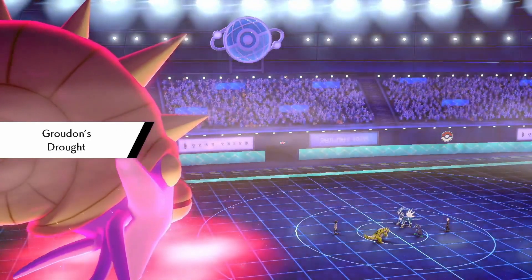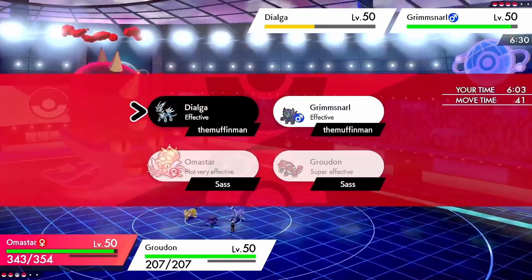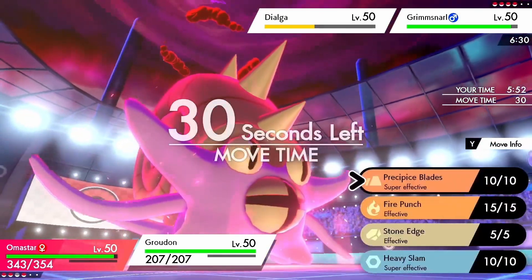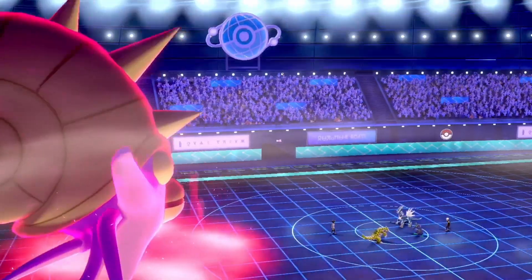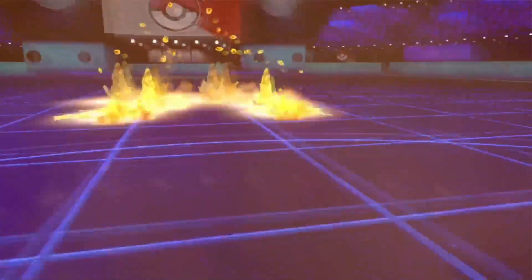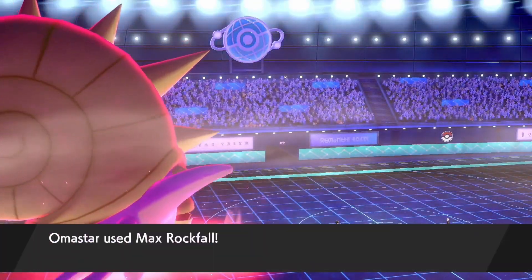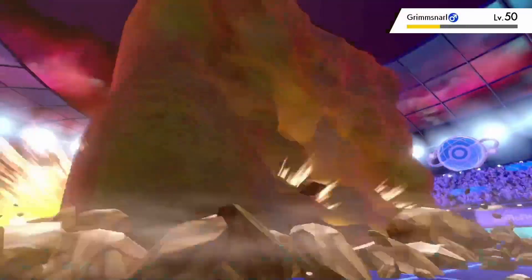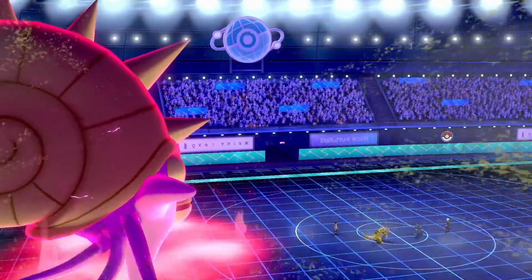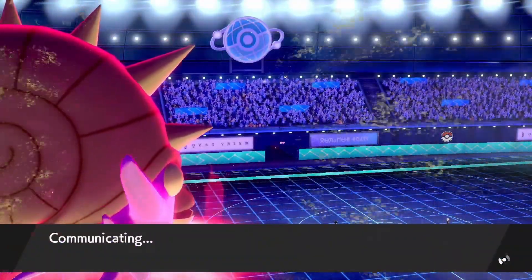I could have brought in Incineroar but I thought Groudon might be better since we can hit both targets with a ground move. I first consider another ice move but decide on Max Rockfall on Grimmsnarl's side and then Precipice Blades. My opponent sets up Reflect to resist the ground move, which makes sense. This removes Dialga from play, and Max Rockfall knocks out Grimmsnarl as well. Sand goes up, but it won't chip either of my Pokémon, so that works out.